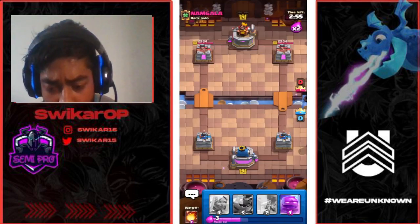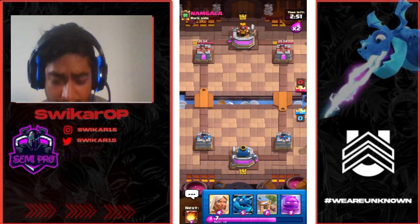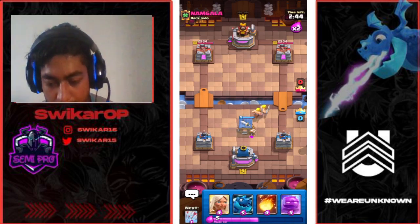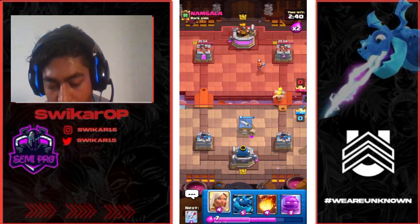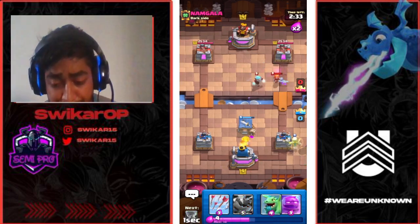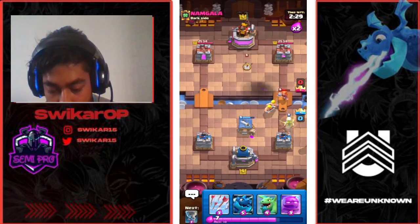We are facing Nam Gala. We have barbarian hut in the starting hand. I prefer to go with barbarian hut because you should not go with elixir golem at the first play — that's a decent move, but until you don't know the spell or other cards of your opponent, I don't prefer to go elixir golem push. He gave us a good fireball value, we're going to take it.